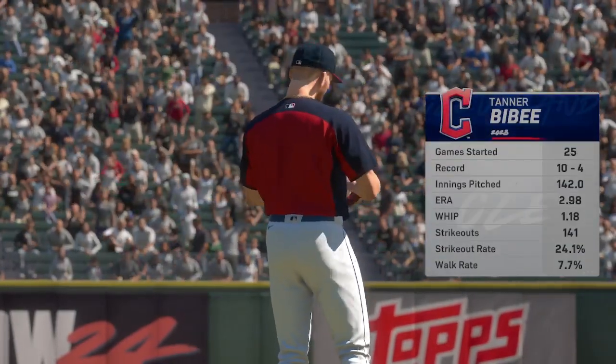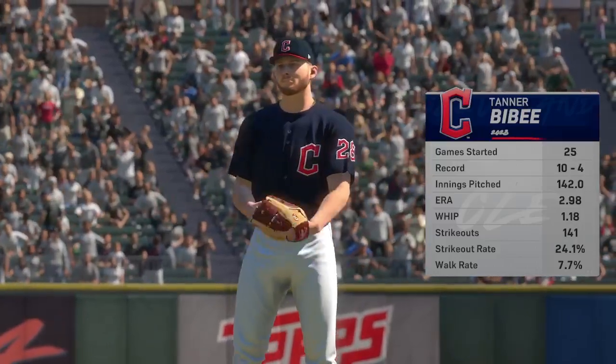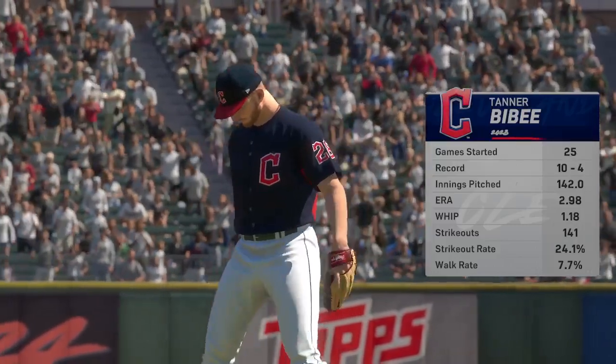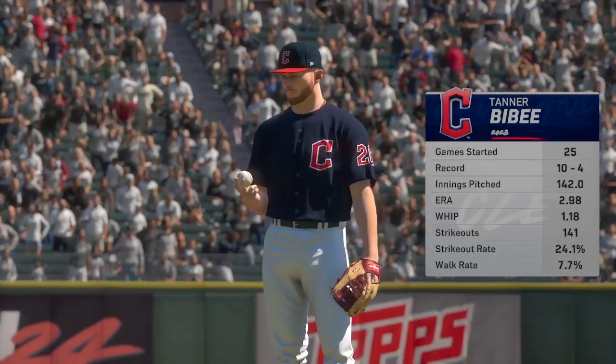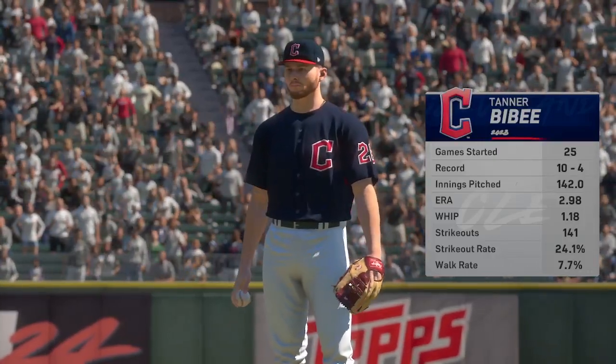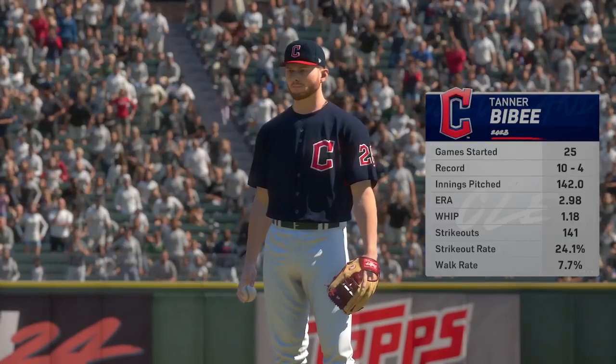Back at Guaranteed Rate Field. On the hill in this one, Tanner Bybee. What do we need to know here? Try to stay back for that power changeup. Speed differential between the fastball and the changeup is huge. Hitters have a hard time staying back.